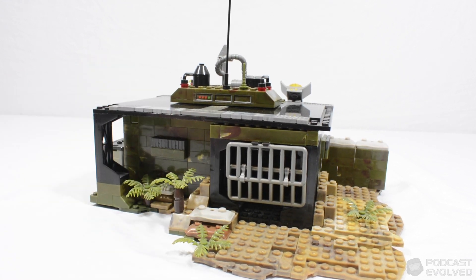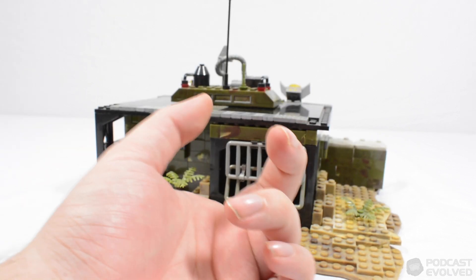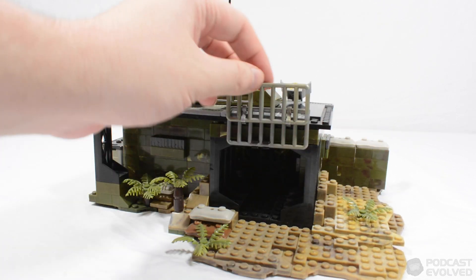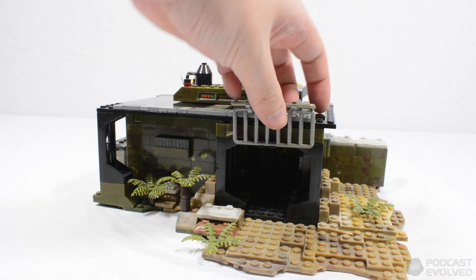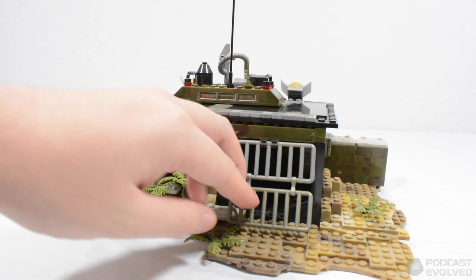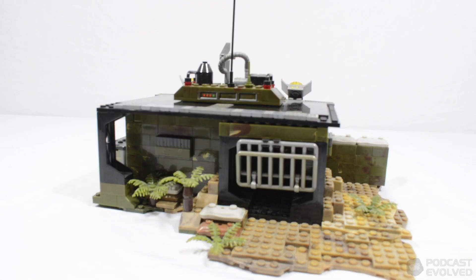The idea here is this is the back entryway to the compound. You've got this elevated gate which would fold up and open to let Marines inside, or when they're not authorized to be in there it kind of comes down and locks down on itself like that.